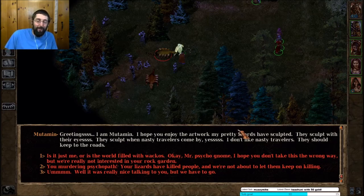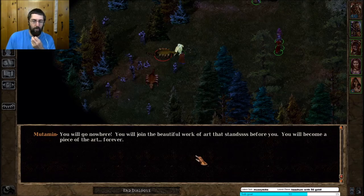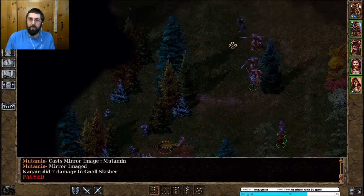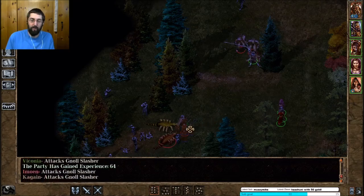Hey, apparently everything's happening at once all of a sudden. 'Greetings, I am Mutamin — I hope you enjoy the artwork my pretty lizards have sculpted. They sculpt with their eyes.' Yeah, buddy, you're insane. Is the world just filled with wackos? Okay, Mr. Psycho — we're not really interested in your rock cart. 'You will go nowhere — you will join the beautiful work of art that stands before you. You will become a piece of art forever.' Those gnolls interfering is bad timing — they probably shouldn't be there. I have to hope my main character can hold them off for a moment.